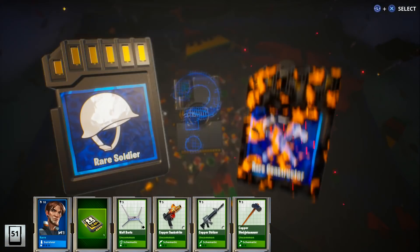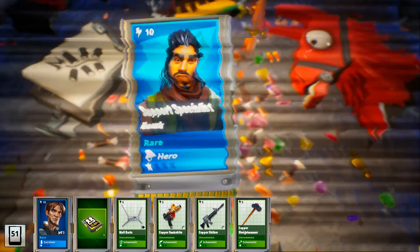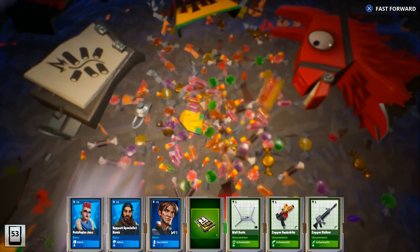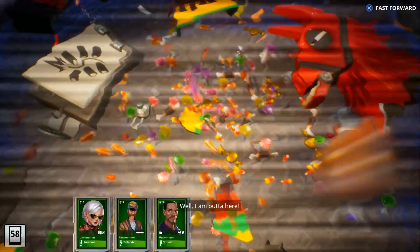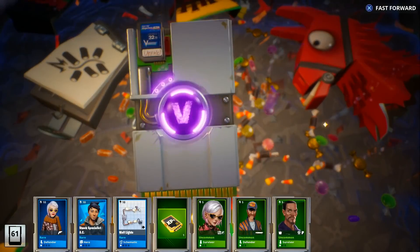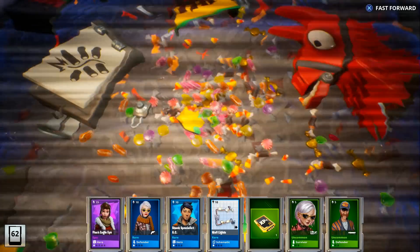From this one we got a rare soldier — we've gotten him a few times already. We also got Pathfinder Jess as well as the Dragon Sniper Rifle. Here we go — become the llama. If we don't get anything good, this is the last time we're doing this, Cookies.